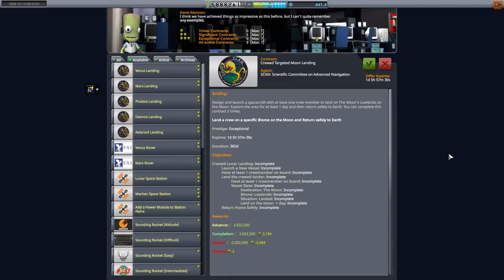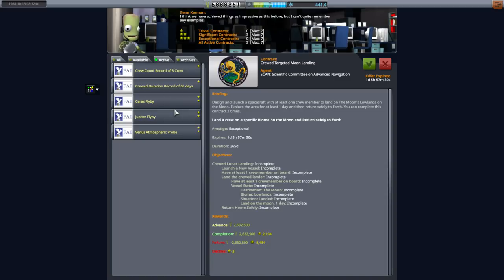Hello everyone and welcome back to my Realism Overhaul with RP1 series in Kerbal Space Program 1.3.1. In this episode we have a Jupiter window coming up and so I want to turn to interplanetary probes.